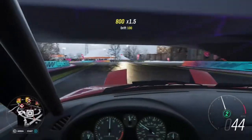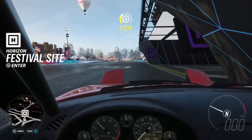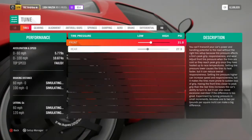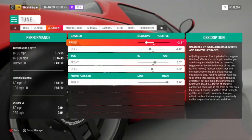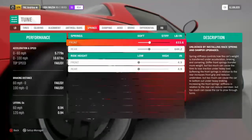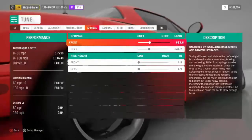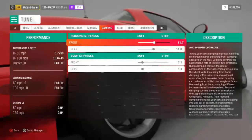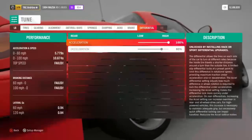Another big thing with drifting is throttle control. You need to have a lot of throttle control — you can't just turn the wheel and gas it, that's how you spin out. You've got to feather the throttle as you countersteer. So far I'm pretty happy with the way it's running. The tires feel fine, the alignment feels fine. The springs could use a wee bit of tweaking to my personal preference, but I'm not going to get into that for this video.